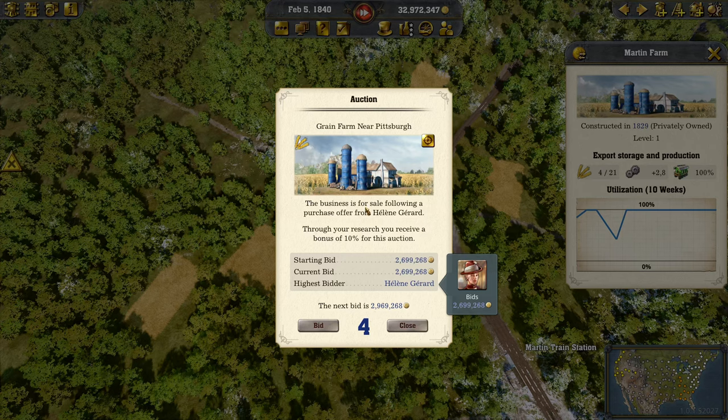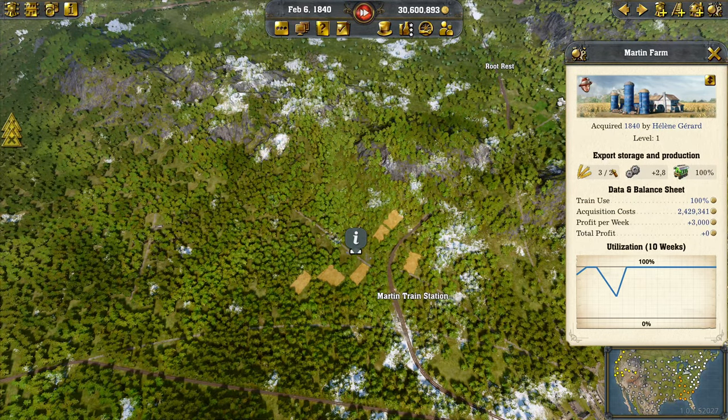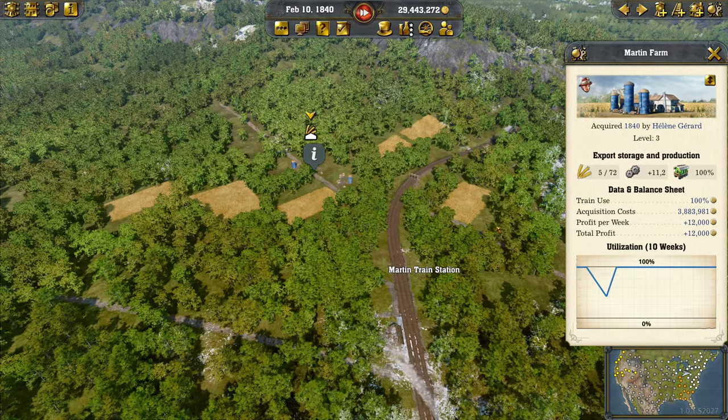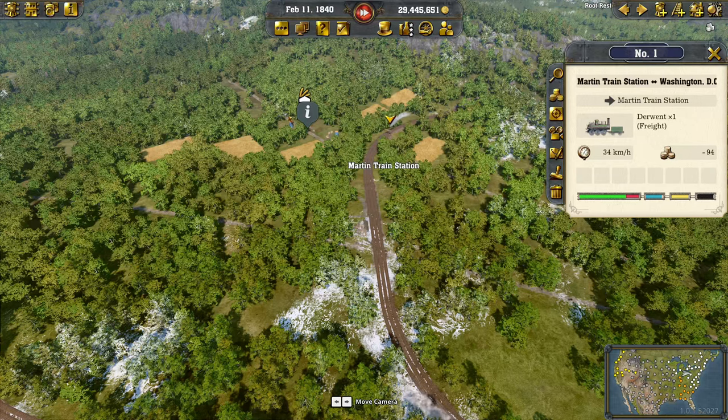We need to go ahead and purchase these businesses — that's 2.7 million for the Martin farm. This opens up an auction and we earn it. Now I want to upgrade and resize the industry to higher levels that produce more. Let's make it level 3, and with that we produce 11 per week, which is more than enough for now. The farm is changed, with more fields and faster grain production.